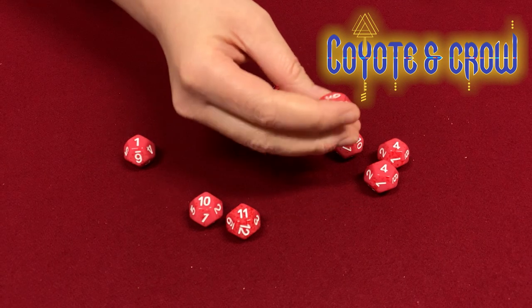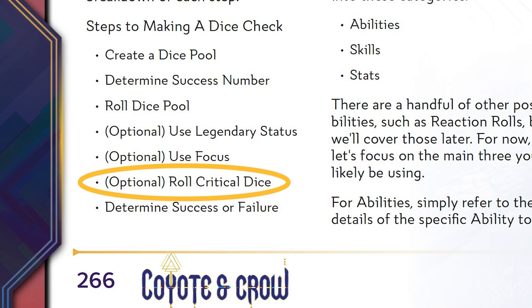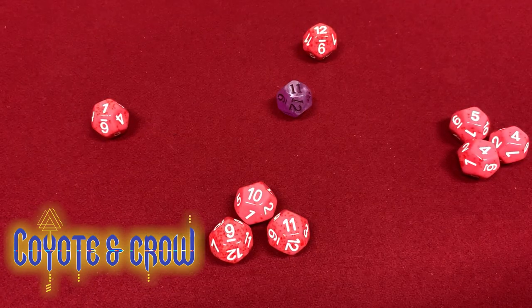Ki decides to use focus to spend one point of mind to change the 8 to a 9. For every die showing 12 in the dice pool, you'll gather up an equal number of critical dice. Roll the critical dice pool and add the results back to your original pool. Any number rolled on critical dice below the success number, even a 1, counts as a success. Any critical die that rolls equal to or higher than the success number is worth two successes. Some gear also has effects like bleeding or poison that get activated. If you roll more 12s with your critical dice, you'll create a new critical dice pool with one critical die for every 12 that you roll. Ki has a 12, so they have a critical dice pool of 1. They rolled an 11 — we'll add that to their pool.